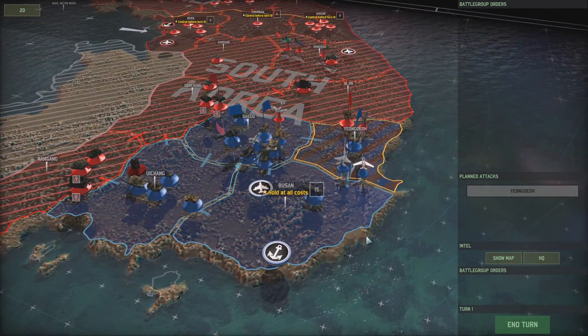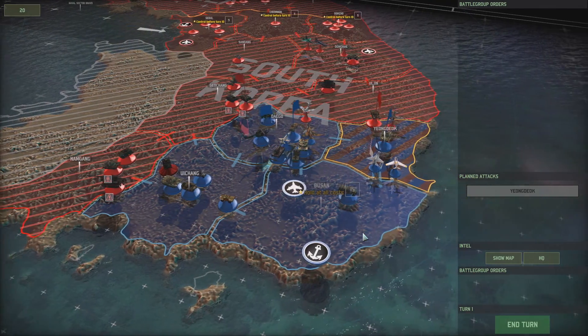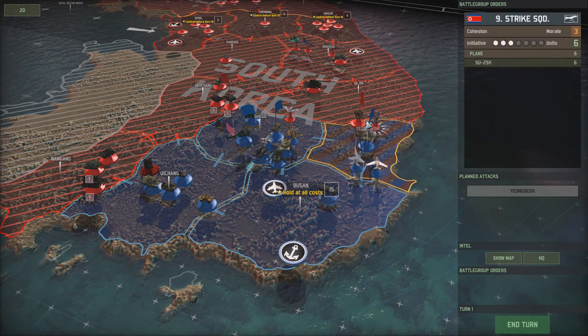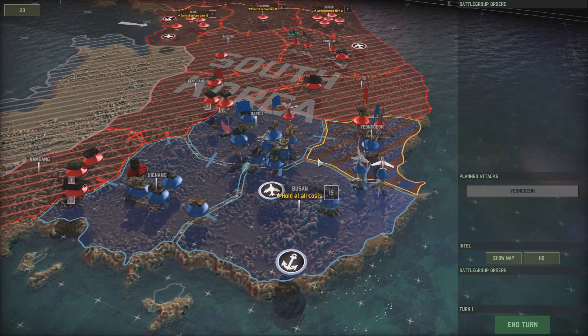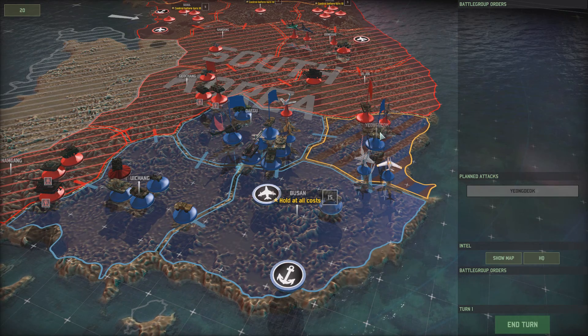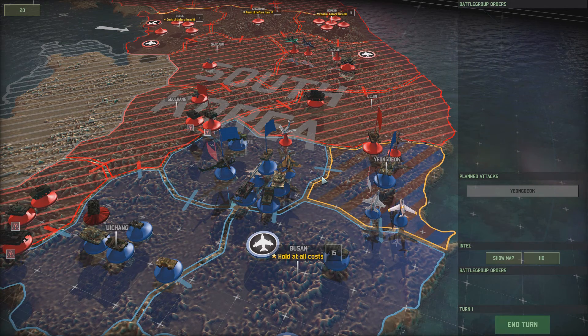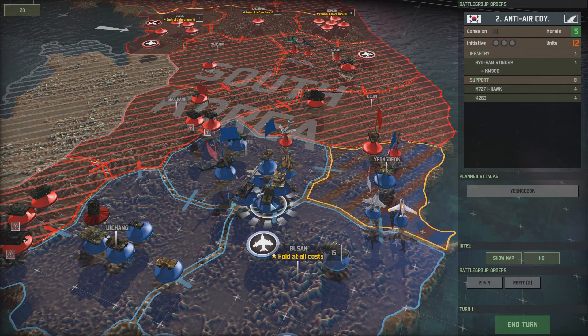The entire enemy force is basically routing across the entire board, aside from this area right here. There really isn't much they can throw at us, though. I'm not terribly concerned, unless they get reinforcements — which they probably will get at some point. So we should probably send in some kind of support.